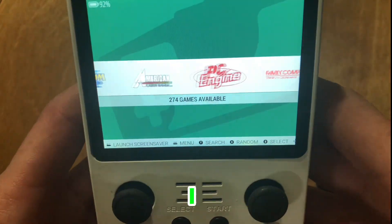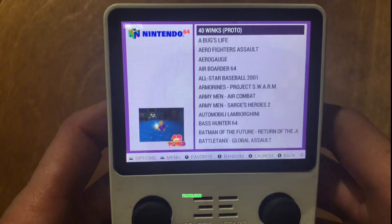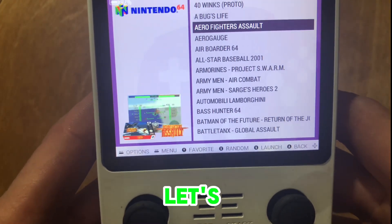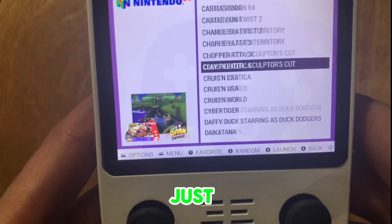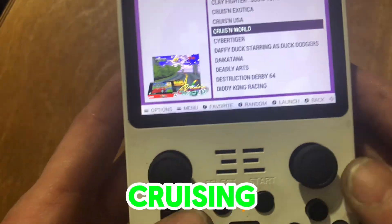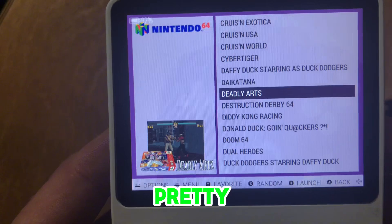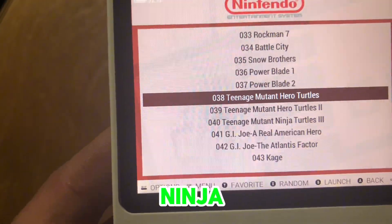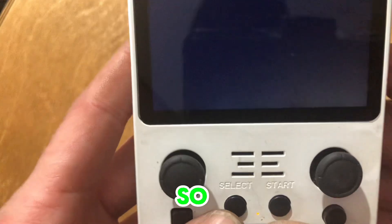So we have our system turned on here. Let me find something so I can show you what my problem is. Go to Nintendo 64 - we'll probably have problems with this. Let's just go to Cruising World and pick anything. And this is what happens - a whole lot of nothing. And that's pretty much for every game, every system. Ninja Turtles - this one will probably work. I figured get some volume - this is usually about all I get.